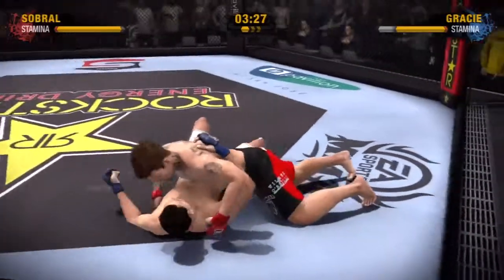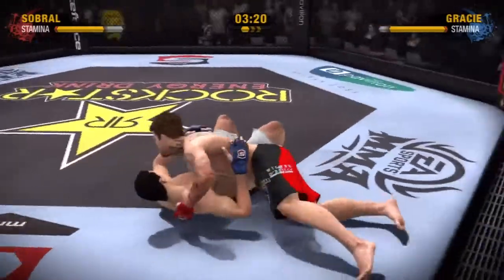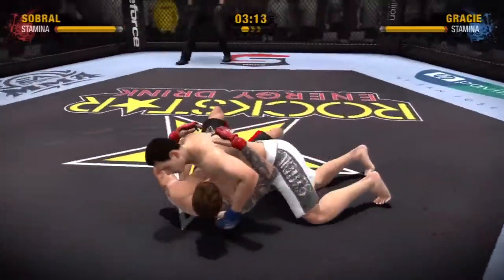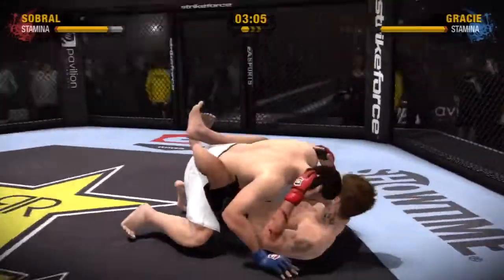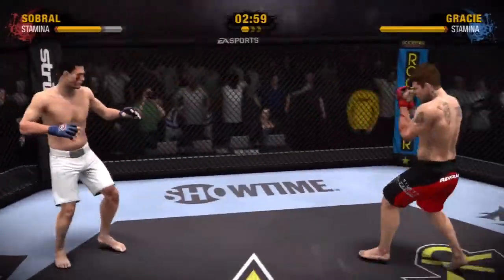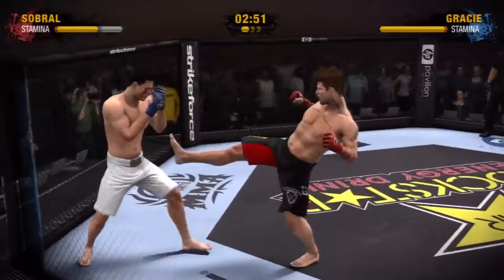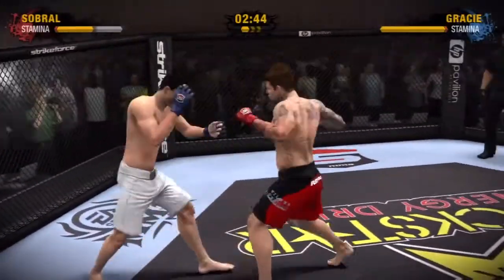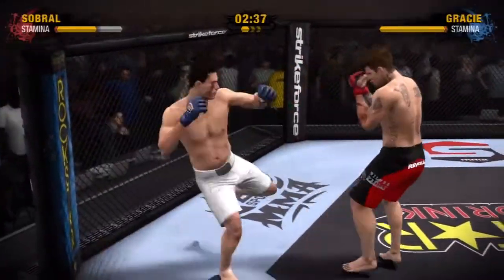Gracie goes downstairs to the body with a solid right hand. That's a beautiful thing — a superlative sweep. He drops a level for the takedown. Great job of blocking the head kick. This is a nice sprawl, hips down, back straight — he's stopping that takedown. Sobron throws a nice high kick and he displays some superlative defense.